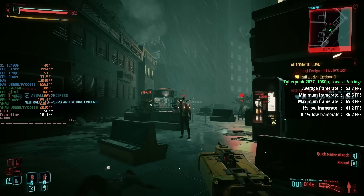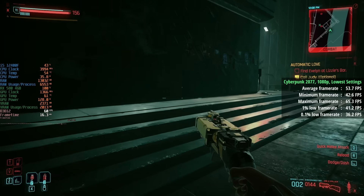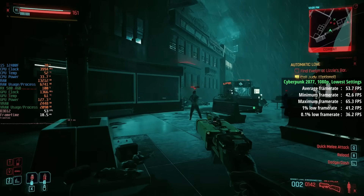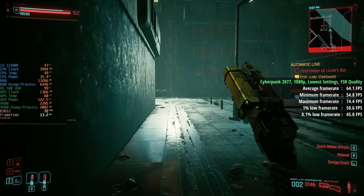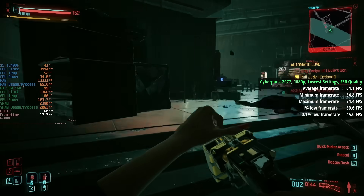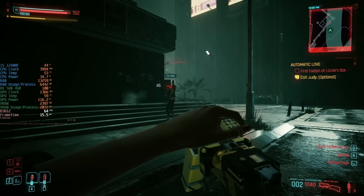For Cyberpunk 2077 I went with the lowest settings. I thought this would be a good place to start, and 54fps was a better-than-expected result — it got us close to 60fps without having to enable any upscaling. The 1% low was 41 and the 0.1% low was 36. If you want to enable FSR in quality mode, 64fps will be your average combined with a 1% low of 51 and a 0.1% low of 45, so it boosts the numbers without sacrificing much in terms of visual quality — though your thoughts on FSR may differ.